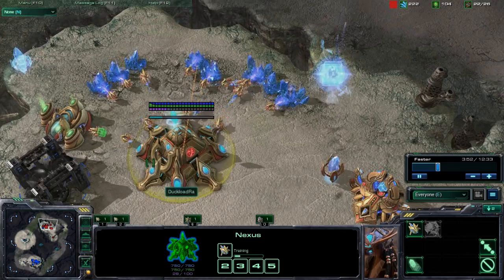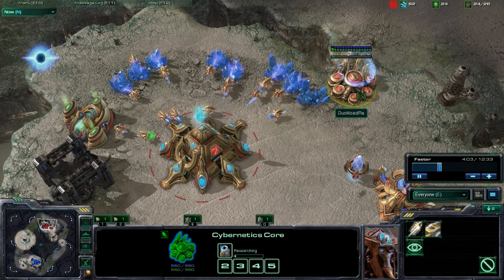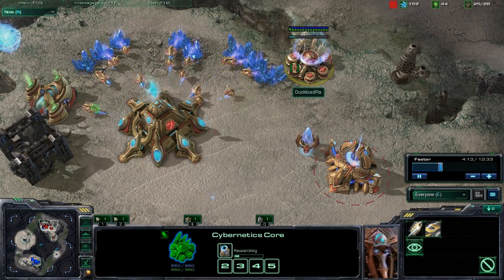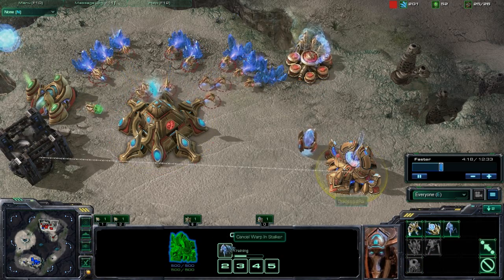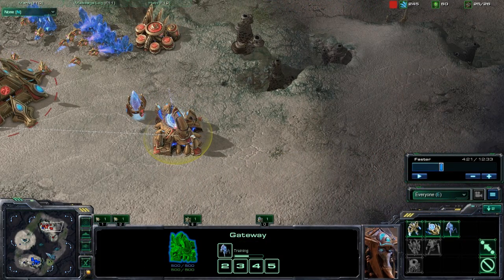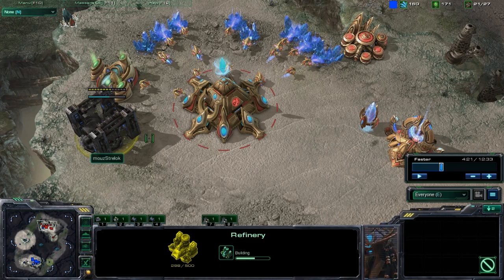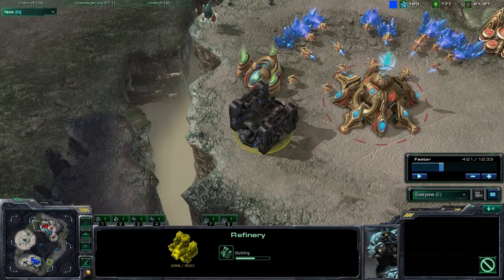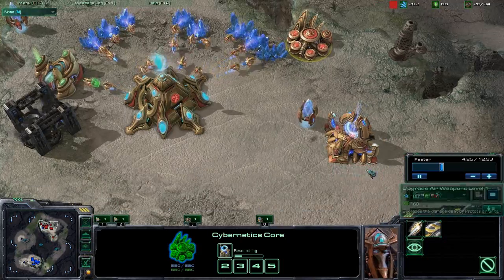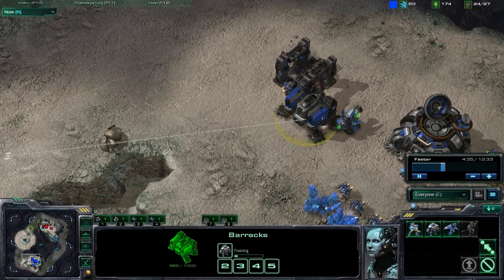The thing about Duckloaderaw using all his Chrono Boosts on his Nexus is he is a little short on getting his warpgate technology out, and he can't Chrono Boost out this stalker. He did not go for one zealot, which some people like to do for defense — it can also stop workers from building things like a refinery in your base and then running away. He opted to just go for the stalker, saving some time and minerals. On a larger map, he doesn't have to worry about as early of a push.